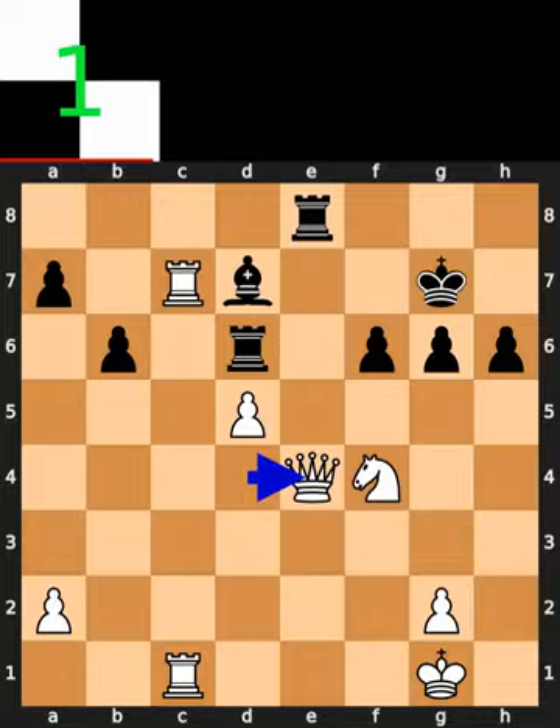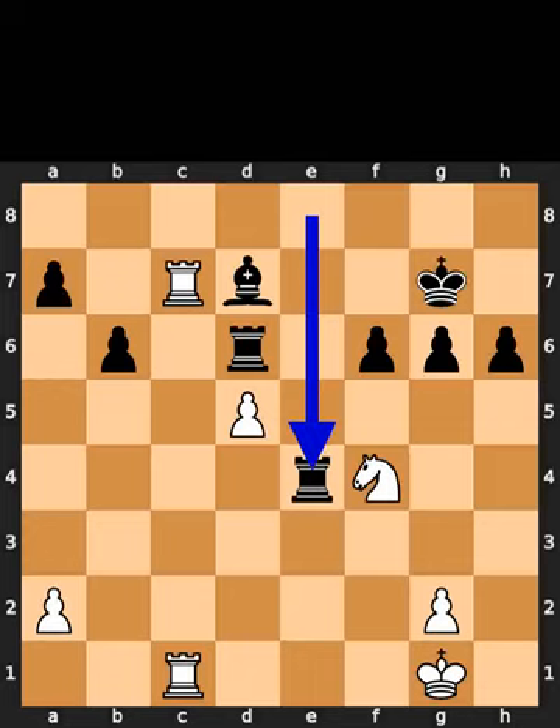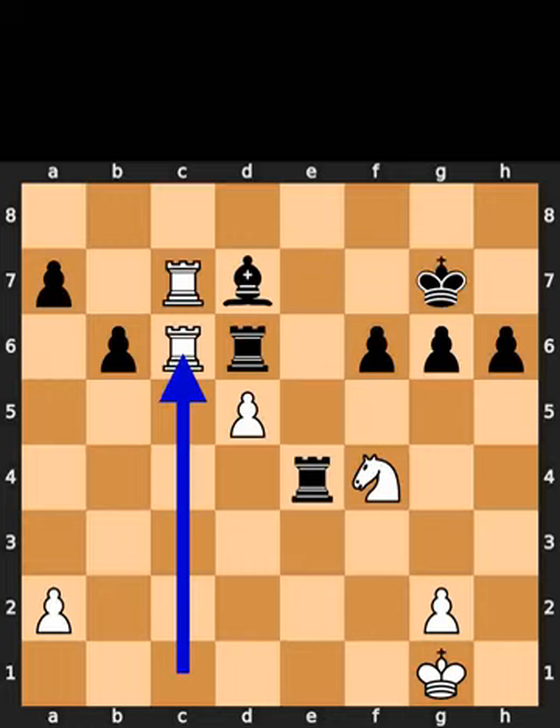White takes the queen on e4 using the queen. Black takes the queen on e4 using the rook. White plays rook to c6.